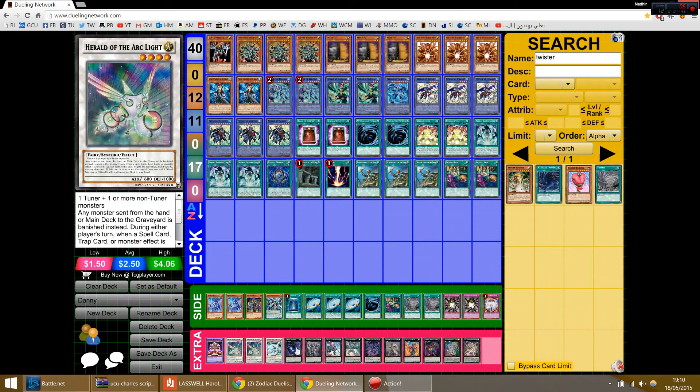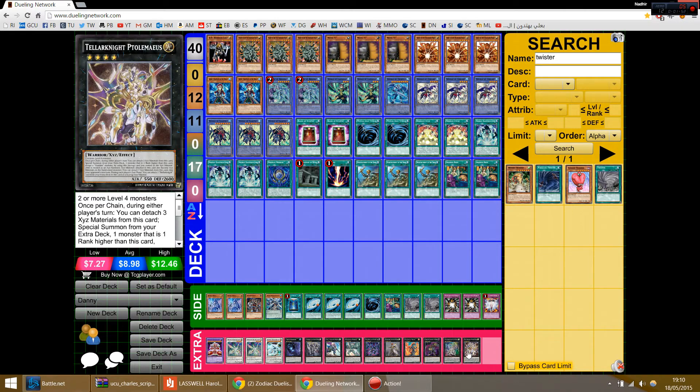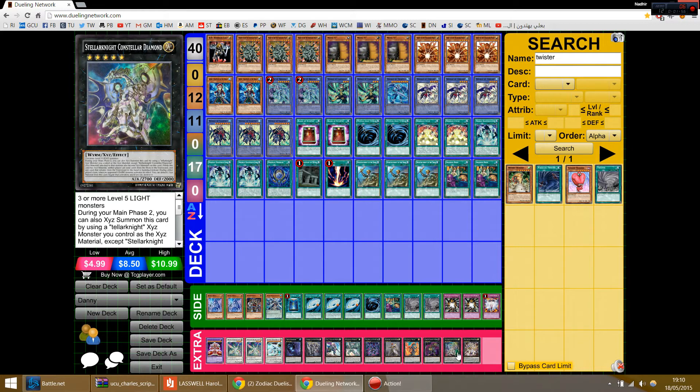Extra deck is all extremely standard, just with the new Crossover Souls inclusion of Ptolemyus, which gives you access into Diamond. The idea is to completely shut down Shaddolls with this.